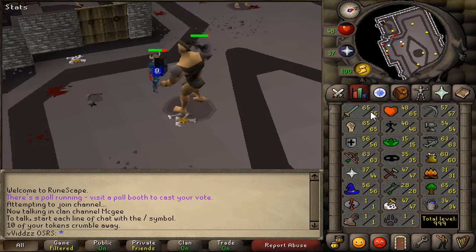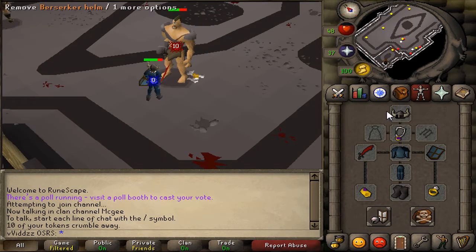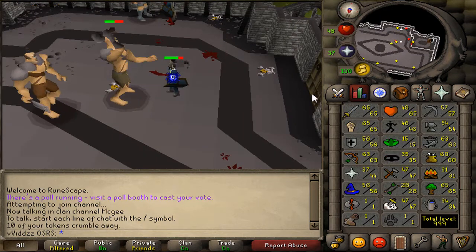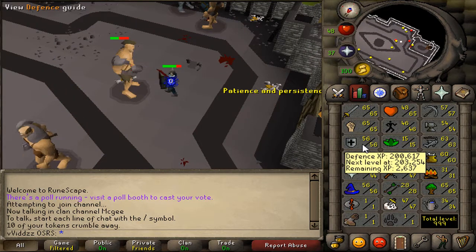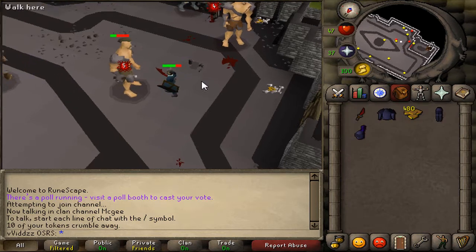That would look absolutely amazing, and then once I've hit that, I'll probably make my way up and get the Fire Cape as well, seeing as that's probably the best cape I can achieve in the game right now. So those are my sort of goals. Almost 57 defense here, which will be very nice, and I'll see you in the next clip.